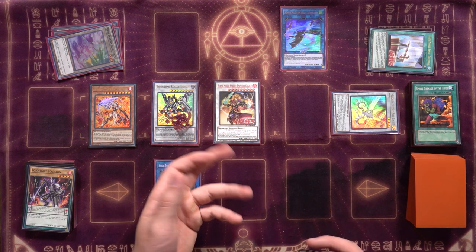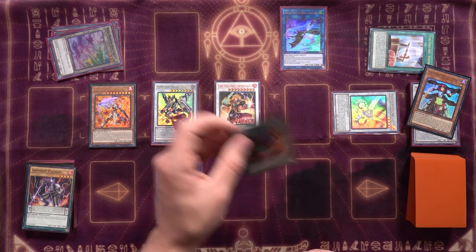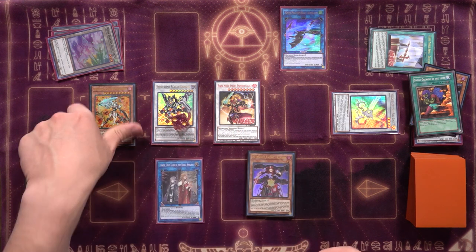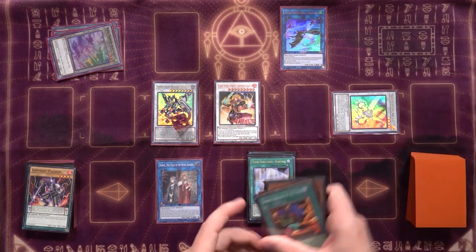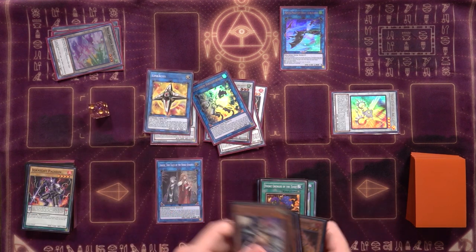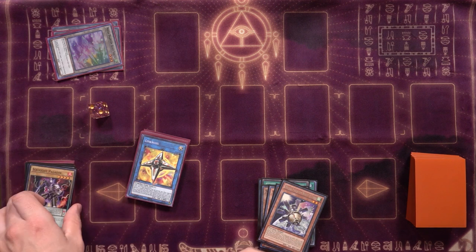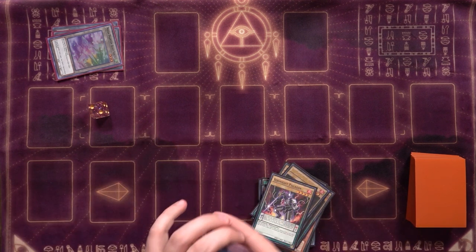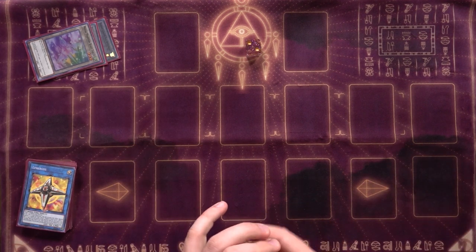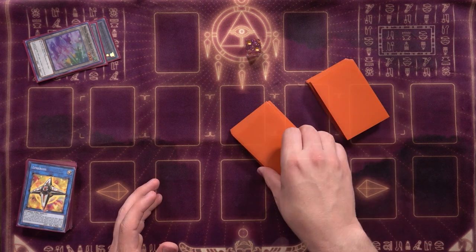Also note: during the opponent's end phase we can repeat the Smoke Grenade equip and Charles pop to strip another card from their hand. That's the first test hand. The standard combo is solid — I did make a slight mistake with Ignite management, but that's bound to happen while learning. I'll reshuffle and move on to the second test hand.